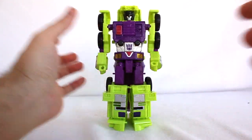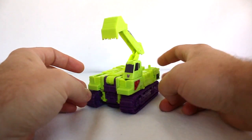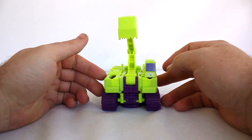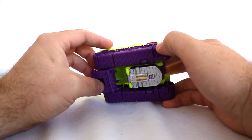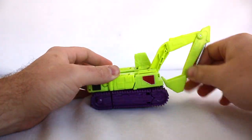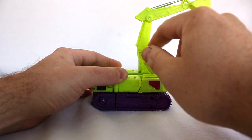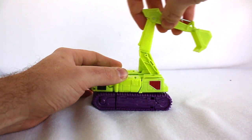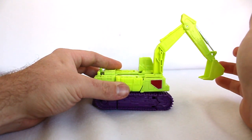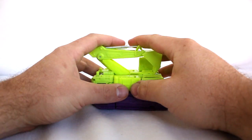Next up we have Scavenger — this is one of the smaller vehicle modes among the Constructicons, but I still like it. It looks really nice, got a good amount of purple on him. The wheels don't really work all too well because of this big hunk of plastic, but the crane arm works pretty good with plenty of articulation. I know there's a third-party company, Perfect Effect I think, that made a replacement arm for this, but it's fine.